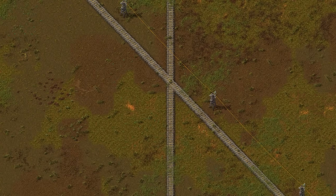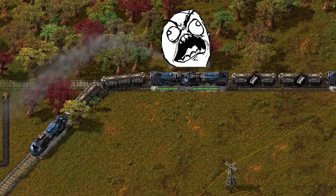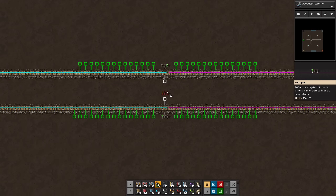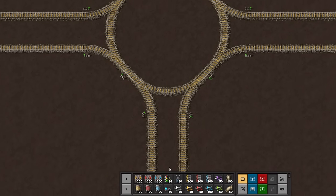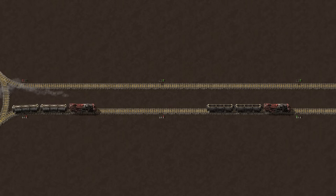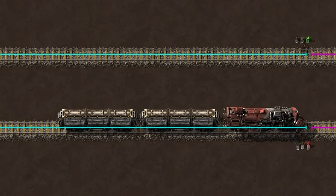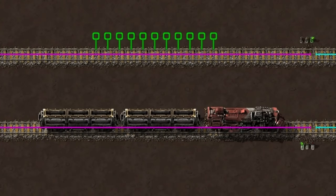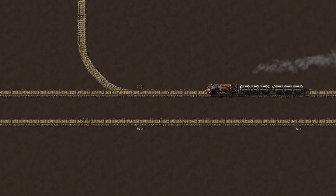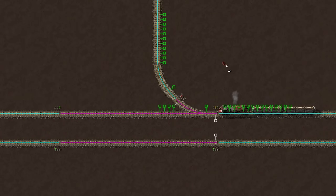But what if rails cross each other, or you need multiple trains on the same track? Let's say hello to rail signals. Signals cut a track into blocks. Hold a signal in your character's hand to make them visible. Each block can only contain one train at a time, so crashes cannot happen. A red signal means the following block is occupied, preventing other trains from entering. This train is stuck because there's a train off-screen — add the missing signal and you're good.